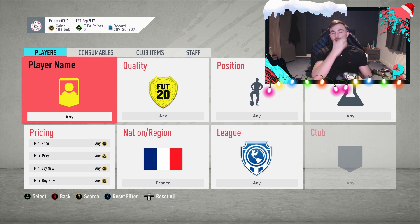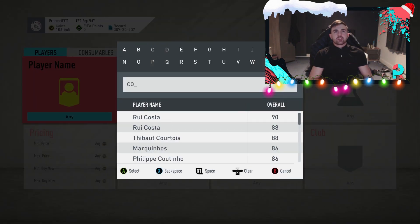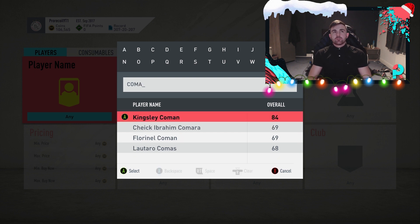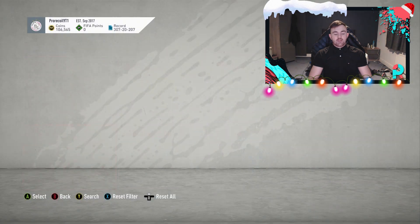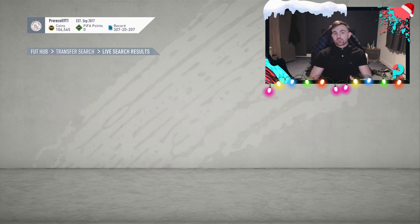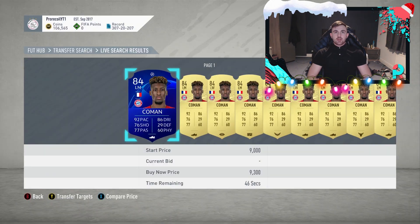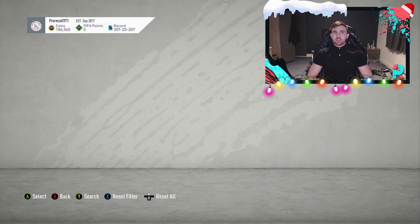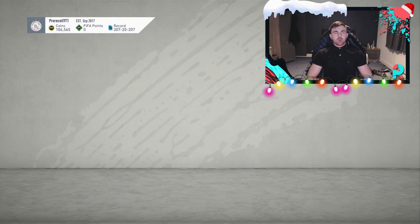Rather than what I usually do — picking up as many players as possible in a two-minute span — we're going to pick up pretty much one or two of each player. We've got five French players; we're going with a theme today. All of them are different rated so they all have very different price ranges. Some of them are still relevant, some aren't. So you'll see different price ranges and how to snipe different styles of players. First we have Koeman. We've got a few defenders, a few attackers, and a midfielder as well.